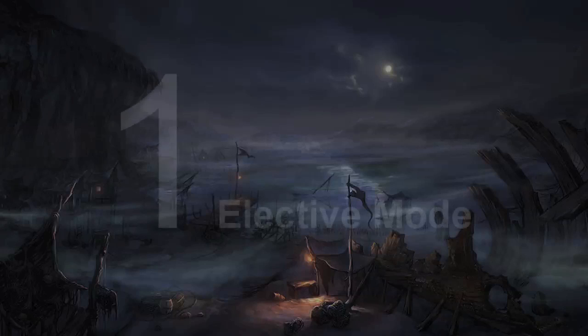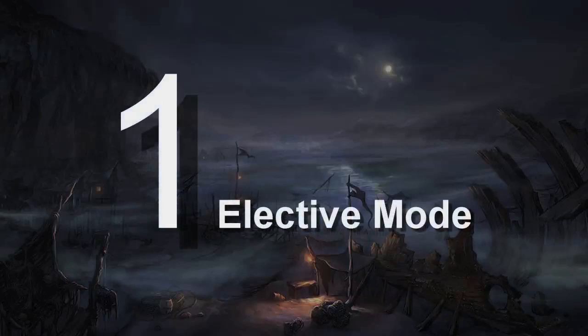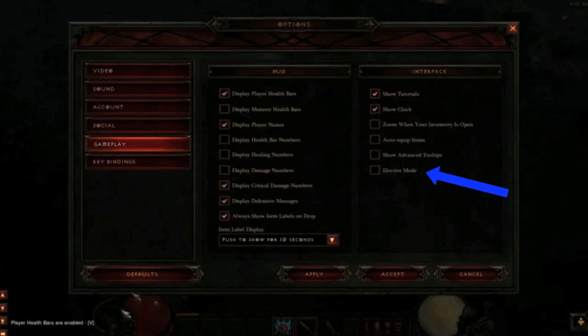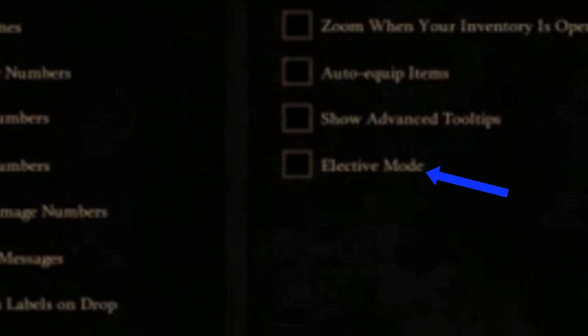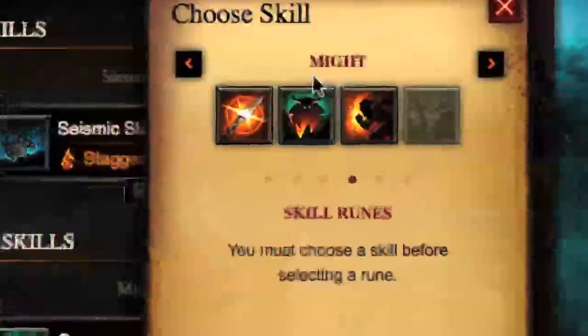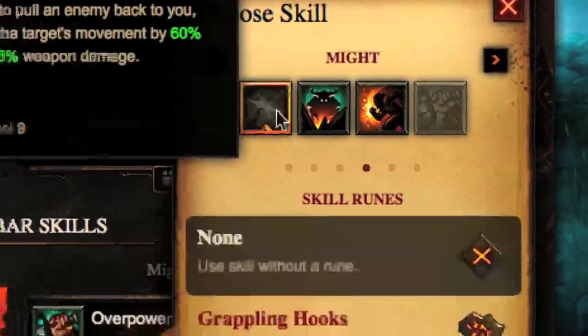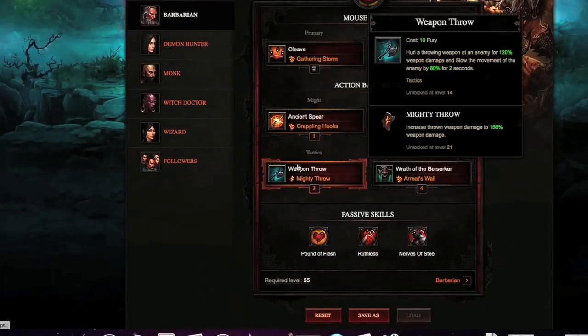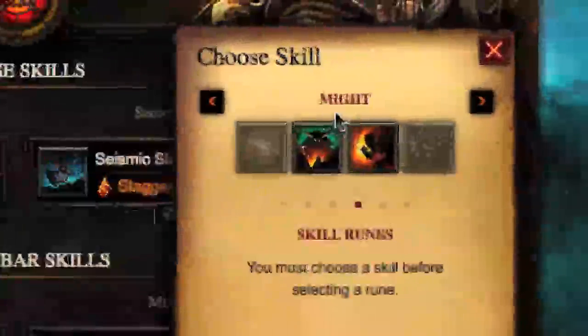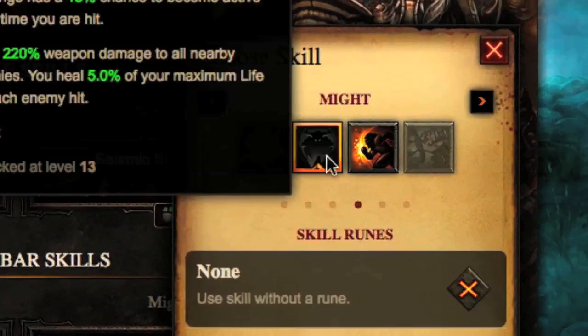Thanks, Archon. This is Dreadnought, and we're going to start off with the infamous Elective Mode, which was unintentionally kept a secret from many of the open beta testers. When Elective Mode is activated in the Preferences tab, players have the freedom to choose any combination of skills rather than just one skill from each category. Blizzard reps explain that Elective Mode is off by default to prevent new players from being overwhelmed by the skill progression. If you're already comfortable with an action bar and skill selection, we recommend activating Elective Mode from the start for maximum customization.